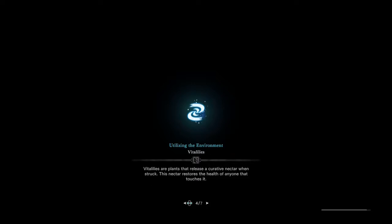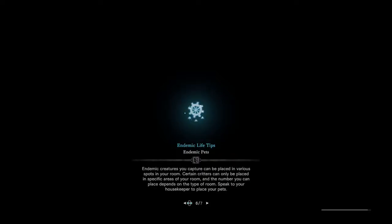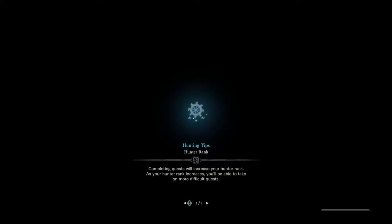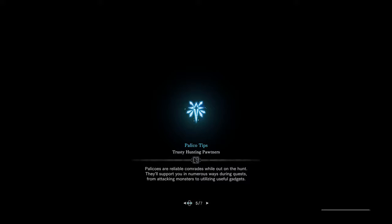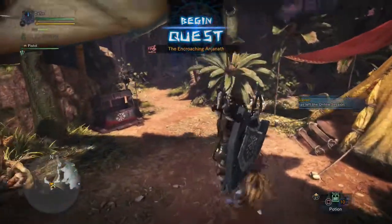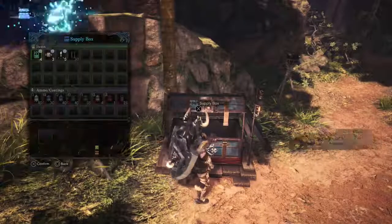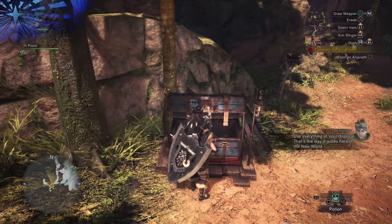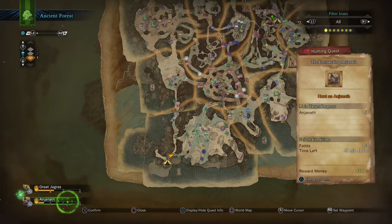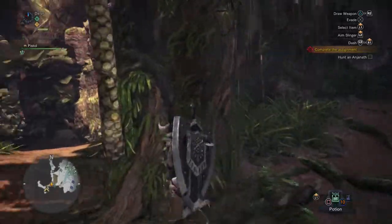I should probably check some information on him, but I think I just have to hit him in the throat so he doesn't breathe fire — that's the only thing I recall. Research — that's the main one. A throwing knife. And I can just instantly track him, which is great because I found so many of their footprints.